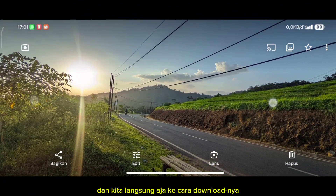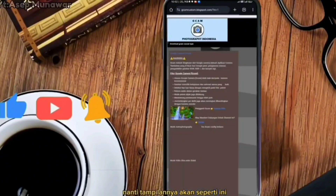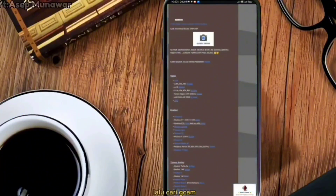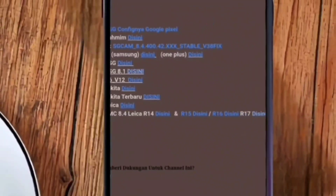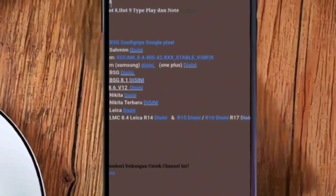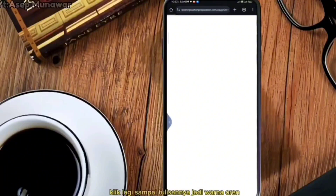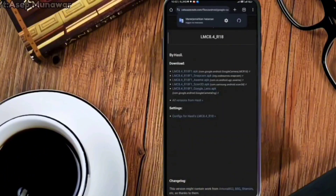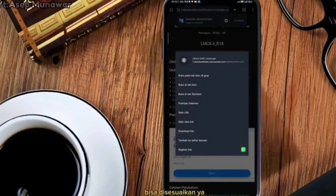Dan kita langsung aja ke cara downloadnya. Langsung aja klik link yang ada di deskripsi, nanti tampilannya akan seperti ini. Kita scroll ke bawah, lalu cari Gcam LMC 8.4 Leica R18 ya, yang ini kita klik. Ini menuju iklan, kita klik kembali. Klik lagi sampai tulisannya jadi warna oranye. Dan kita pilih versi AWM ya. Kalau di Samsung biasanya pakai AWM dan kalau di HP yang lain bisa disesuaikan ya.